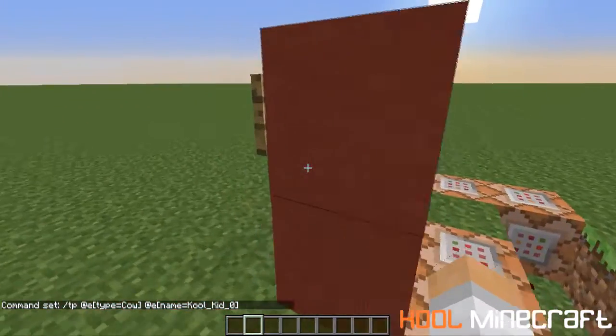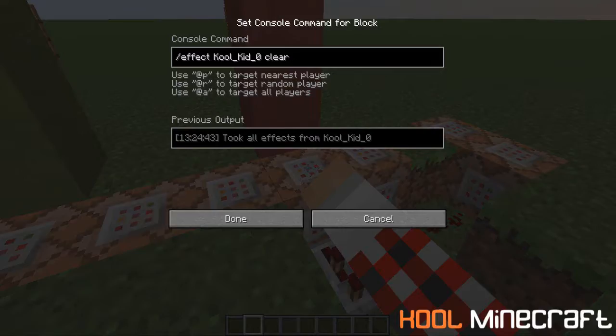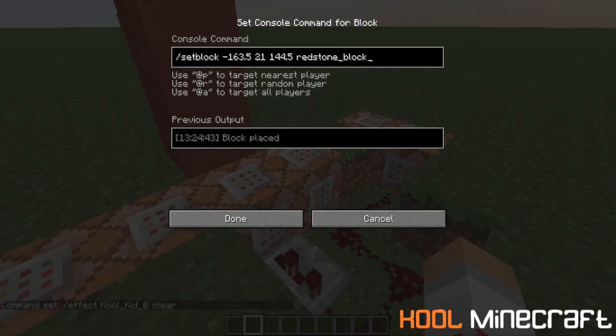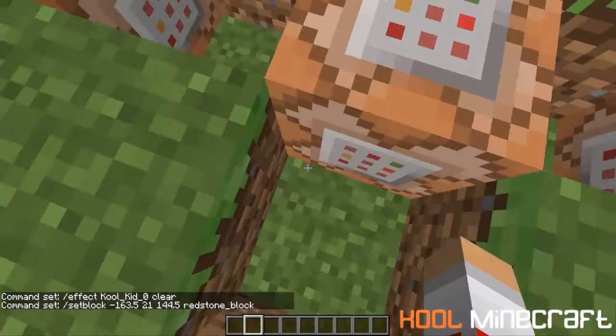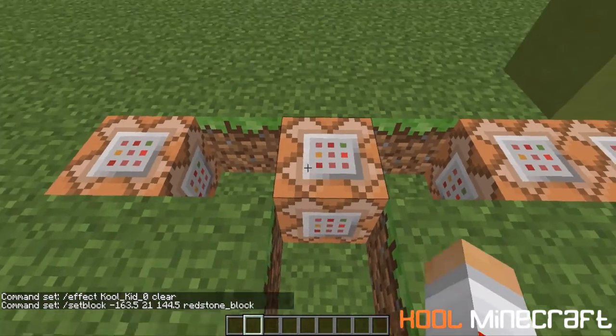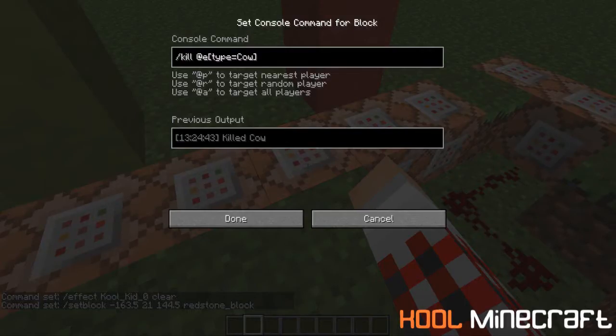So this button — the red 'turn off / back to human' button — it activates these command blocks, which clears the invisibility effect, sets a redstone block over to this spot here, which stops the clock that this redstone block is running. And then kills the cow.